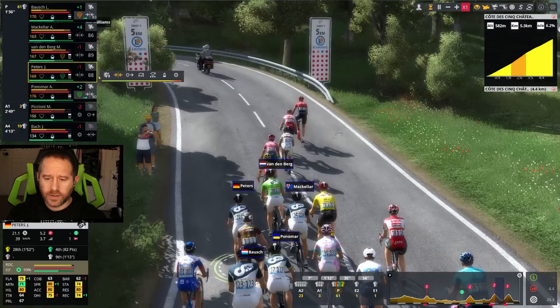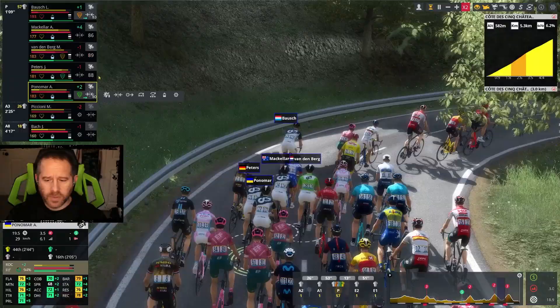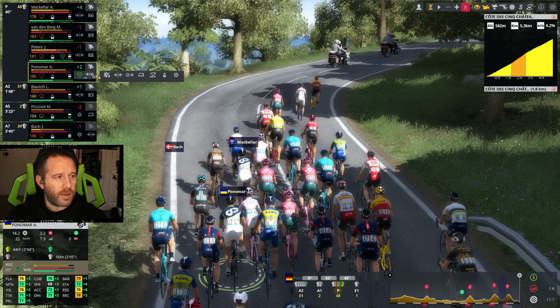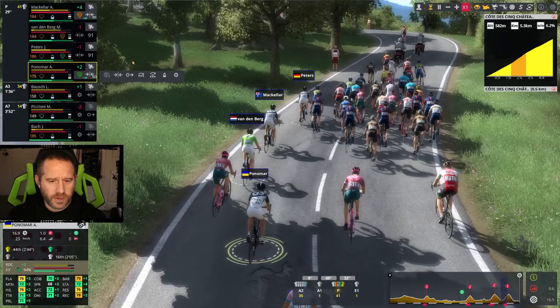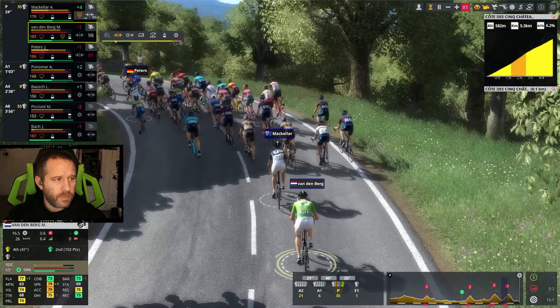Definitely not the hardest one, but really not much easier — we're looking at 6% again, but it's half a kilometer shorter. We're only slowly pulling back those front two, and now it's just a front one — inside a minute, inside 3k. Bausch gets dropped, so Vandenberg is solo. We'll protect him with McKellar. Potomar is going to get dropped. Set him to auto. Vandenberg ran out of red bar.